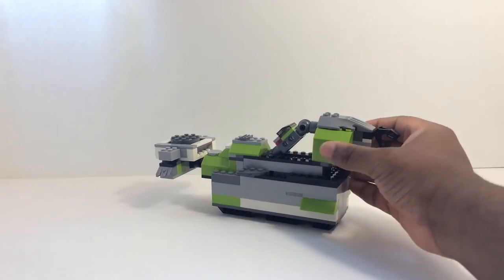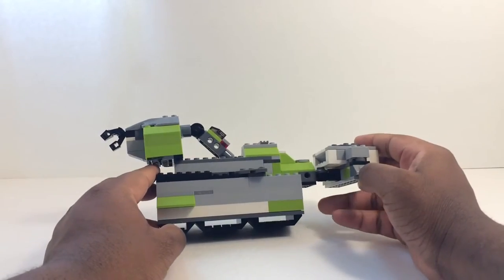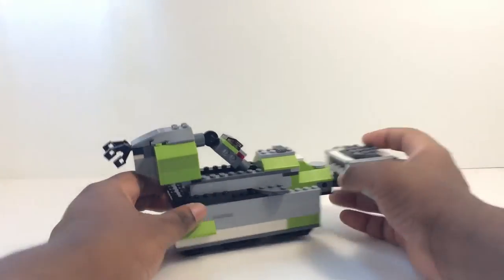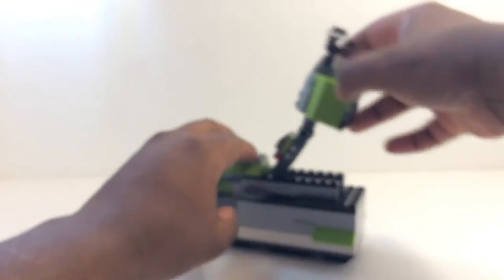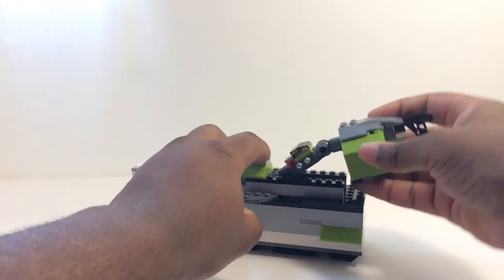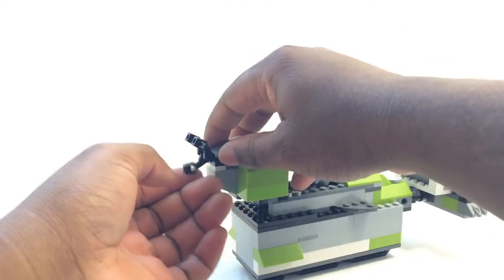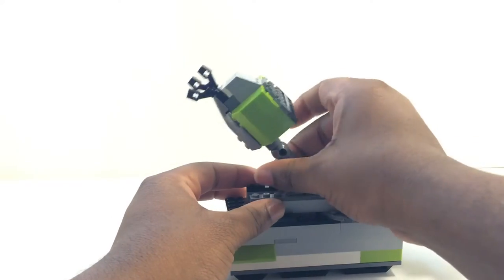Last but not least, we'll be moving on to the submarine, which is another one of my favorites. He's made up of green, gray, black, white, light gray, and a little red. Articulation-wise, the claw does move — it's adjustable and goes full 360 up and down on both sides.